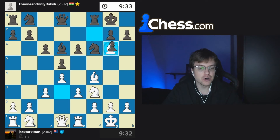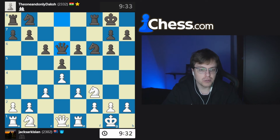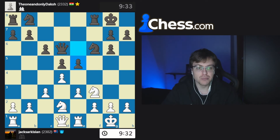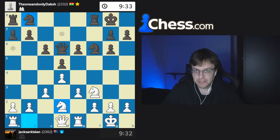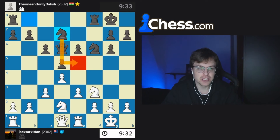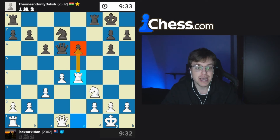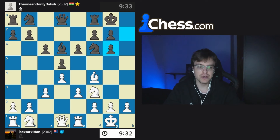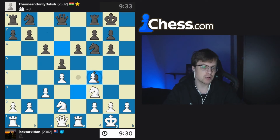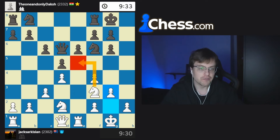It's important to note that Black cannot take with the f pawn, because if they do, we take the bishop, and after queen takes, we play knight d2. Black is not prepared to play e5 because we would simply capture with our knight, and there's no other piece defending the square apart from the queen. But if they waste a tempo developing their knight, we come with e4, and after they take, we take, they take, we take with the rook, and there's a lot of pressure building up on the isolated pawn. So Black took with the h pawn. We continue developing with knight d2. If Black ever takes our bishop, we take with the e pawn, and if they pressure this pawn, we simply play g6 — a bastion for our knight.